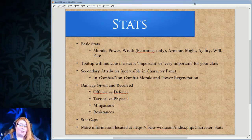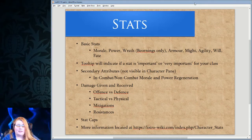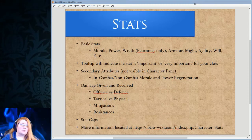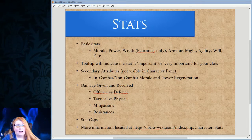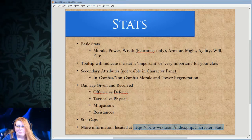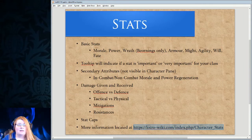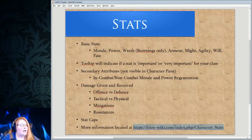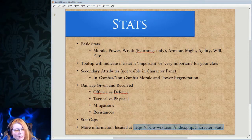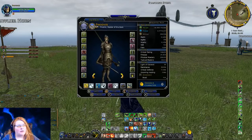Mitigations are more important to melee fighters — mitigations help stop damage you're receiving, preventing it from harming you. The bad guys also have mitigations of their own to keep in mind. There are also resistances — like how much you resist a poison attempt, for example. There are caps to various statistics, and you want to keep them in mind at the higher ends of gameplay, because you could cap a stat and adding more gear for that stat does you no good.